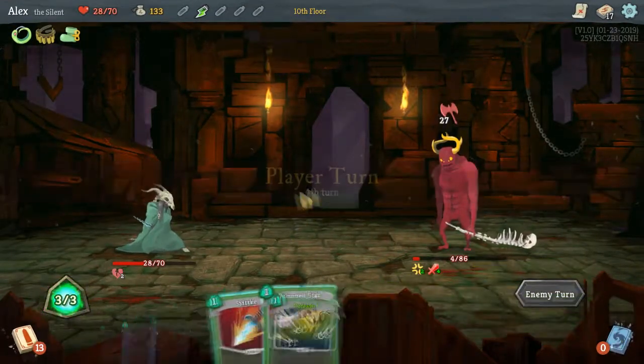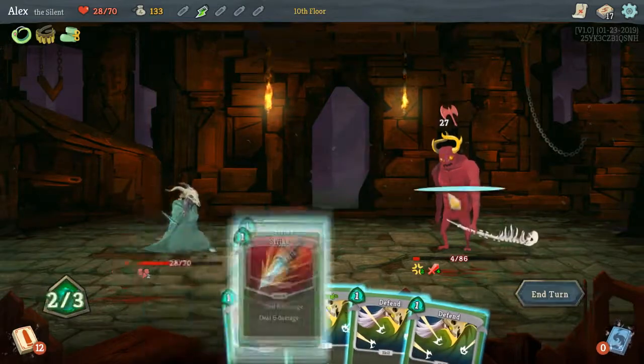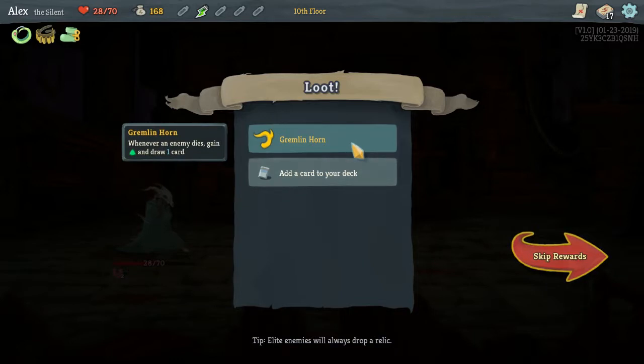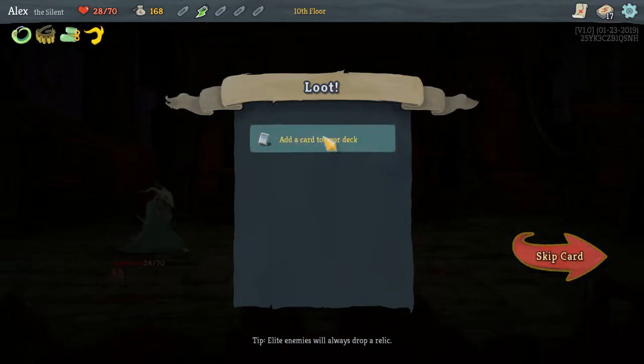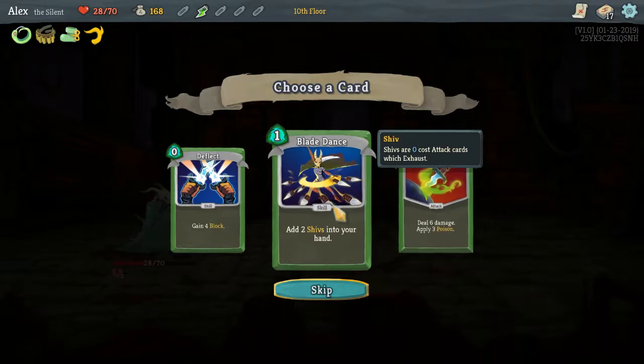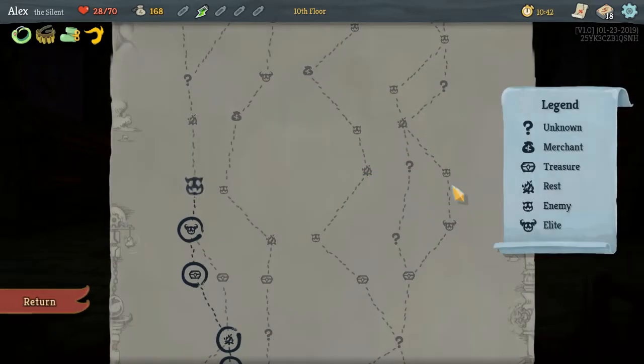This actually went better than expected, not the best it could have gone, but I'll take it. Remninghorn - whenever an enemy dies, gain... ooh! That has some nice synergy with my AoE, potentially. I'll take a Blade Dance - like last run, we'll take a Blade Dance.